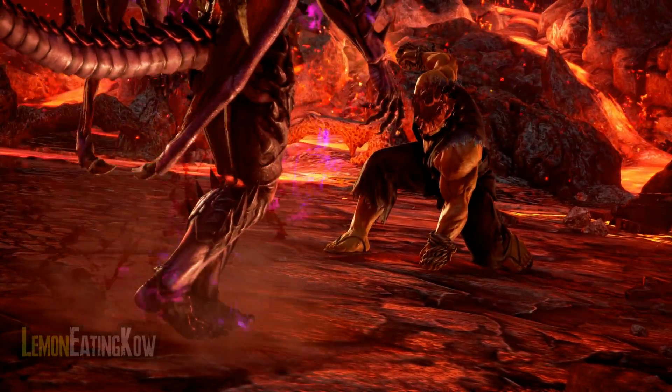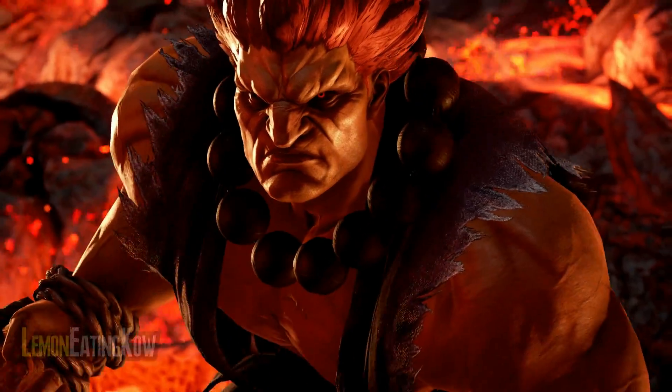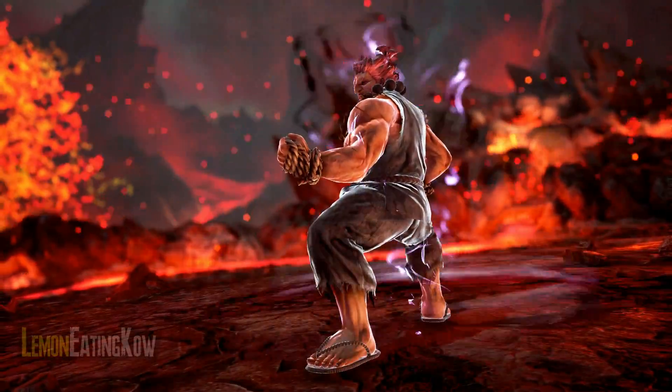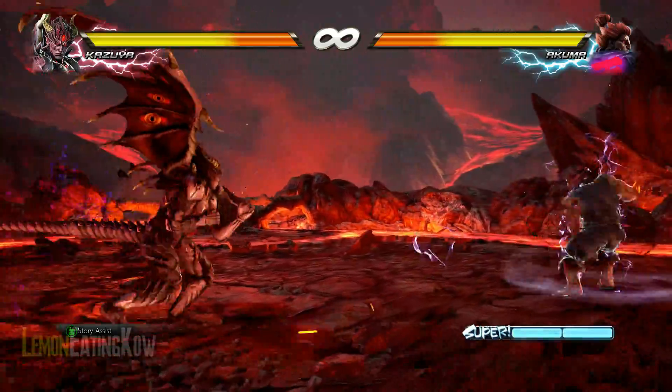The main thing of this method is exploiting the jump laser, which is done by pressing two kicks — just two kicks once. If you press it twice, Kazuya will fly to the other side, so you just want to press it once.